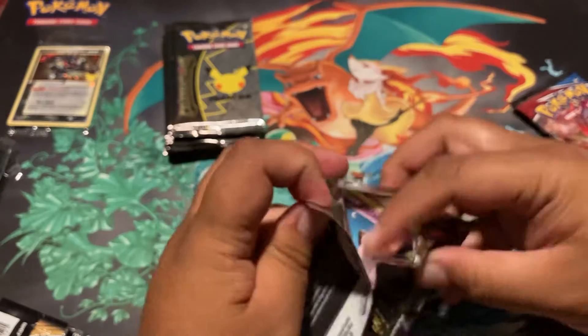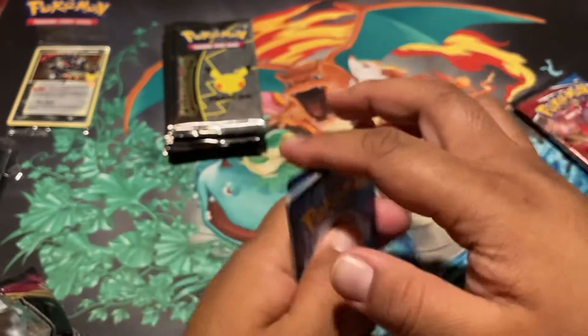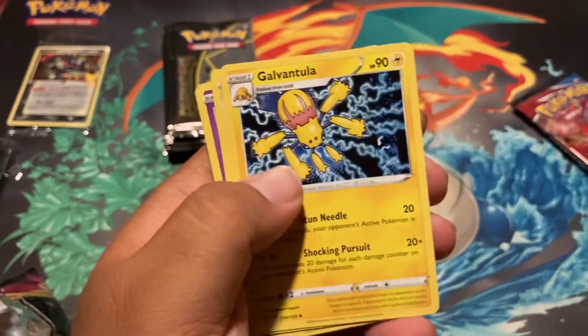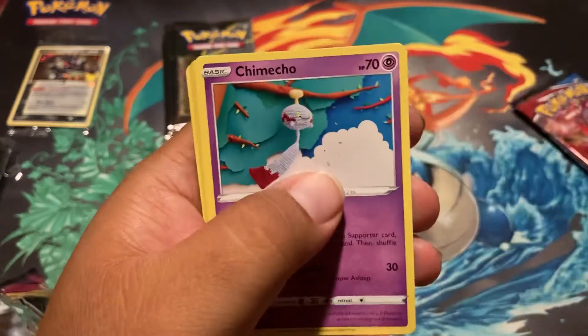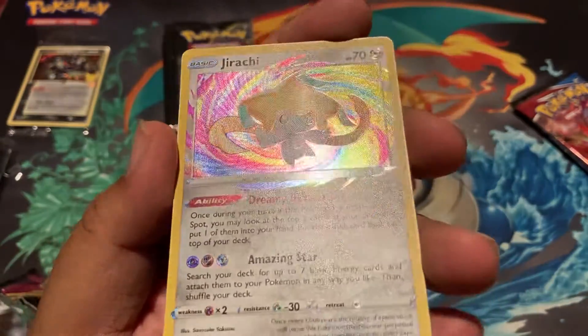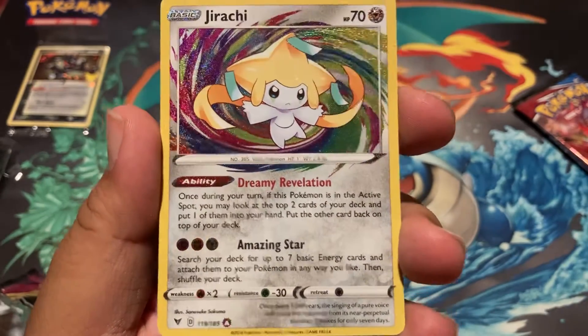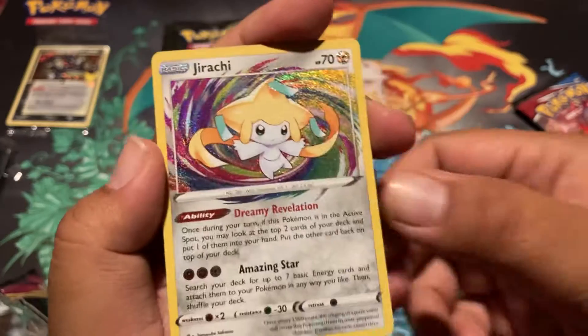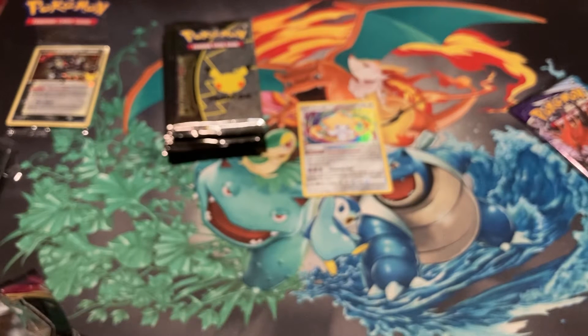Vivid Voltage might have a little surprise for us hopefully. We can also get a rare in the reverse slot — rainbow rare. Oh, there is Jirachi! I can't remember what this is or the rarity, but that's cool. Got Jirachi, and it was vivid voltage where I wanted to get it. That's like three rares in a row in the reverse rare slot. I feel like it's a reverse rare kind of day.